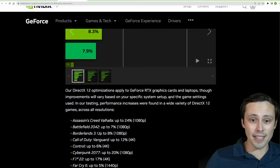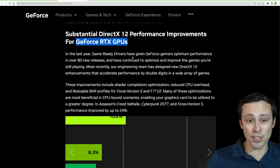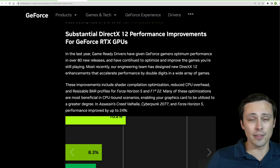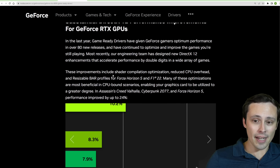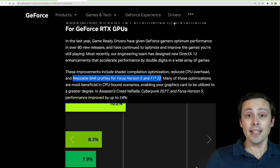These charts are from NVIDIA, explaining on their website what they're claiming they have done. The improvements are for DirectX 12 performance and are for GeForce RTX GPUs — not specifying GTX GPUs. They say they have put in new DirectX 12 enhancements including shader compilation optimization, reduced CPU overhead, and resizable bar profiles, which is exciting to see for Forza Horizon 5 and F1 22.